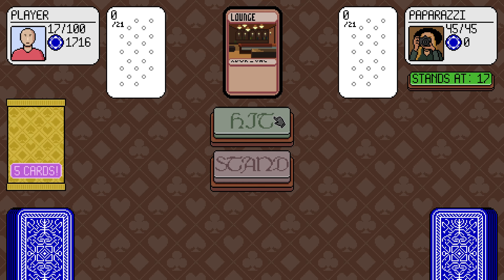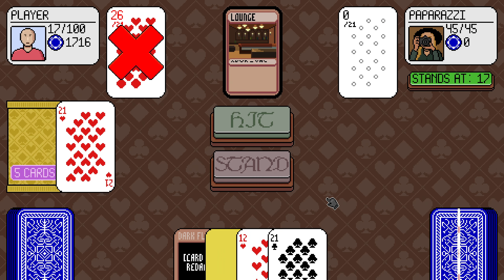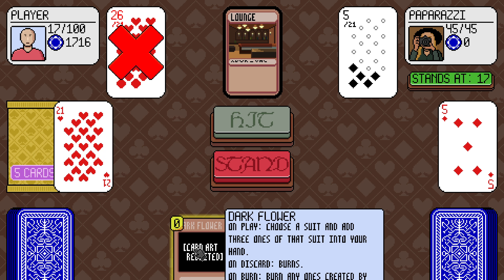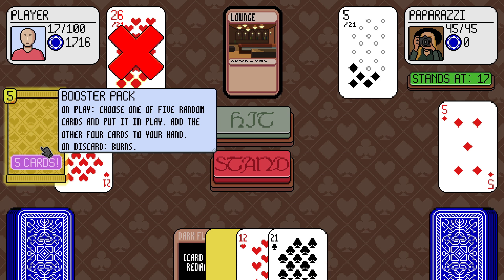It's the paparazzi. Yellow card: choose a card in opponent's play power. Nothing there. Give me a 21. Oh, you dummy. Choose a card in your play area and mark with a yellow card. 12, 21. I'm so dumb — I forget this has value.